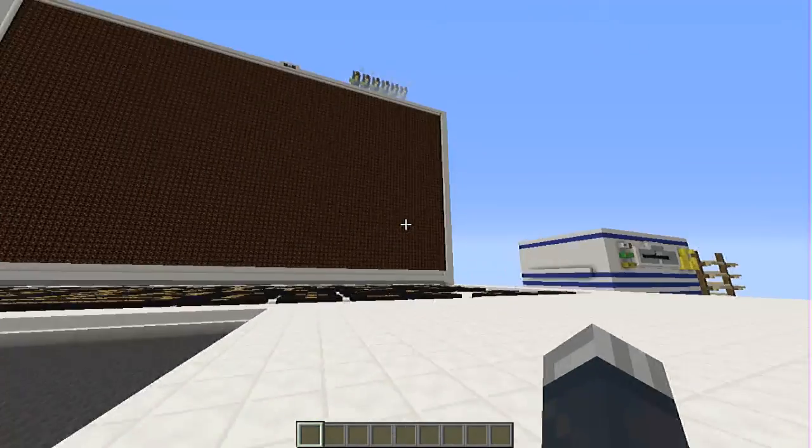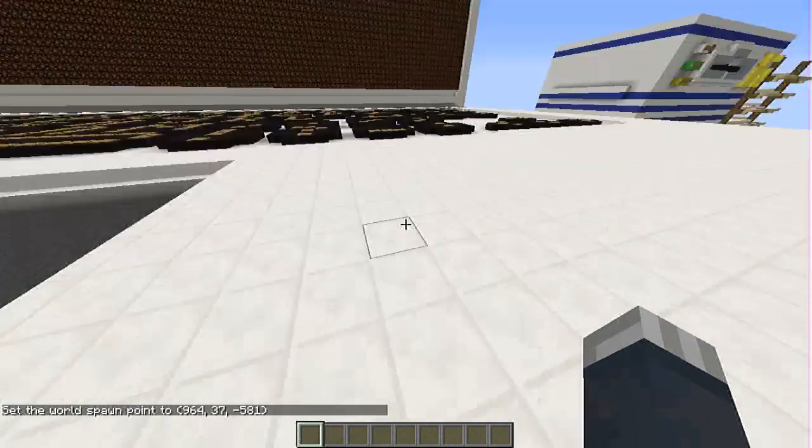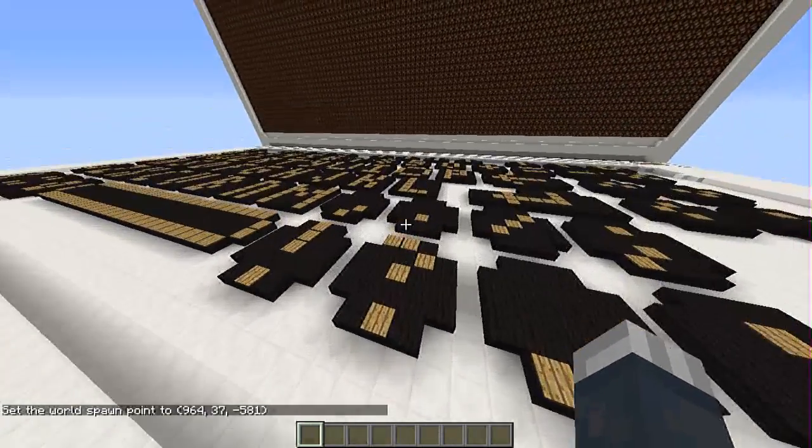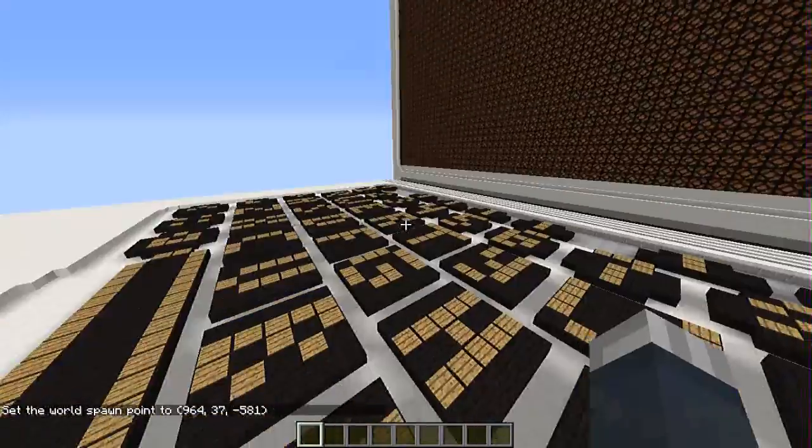That doesn't form part of this laptop — this is the working part. Let me just set the world spawn here. Basically, if you step on the pressure plate on this keyboard, it will show on the screen.